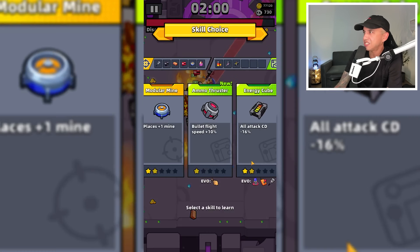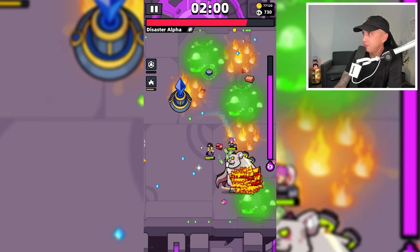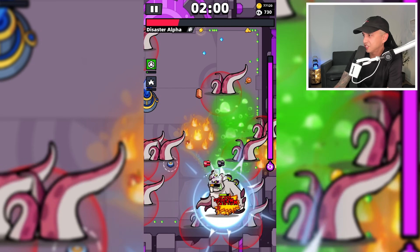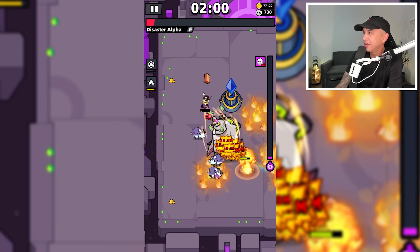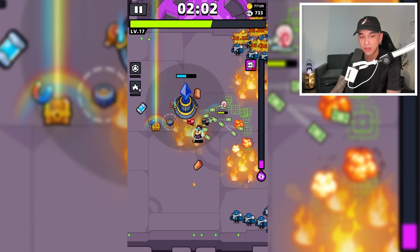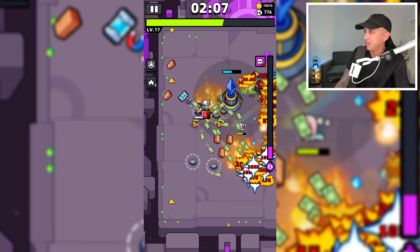A boss is coming — here is the first boss, Disaster Alpha. Let's cook him with our spatula. Flip him over, hit him in the head. Stay away from the green corrosive stuff on the ground, SpongeBob. Just swat away, buddy. Don't die on me, SpongeBob. And we survived! Here is the Destroyer Drone — we needed that for Disaster Alpha, and now we have it. And the Lightning Emitter. I do have the Eternal tech part equipped.